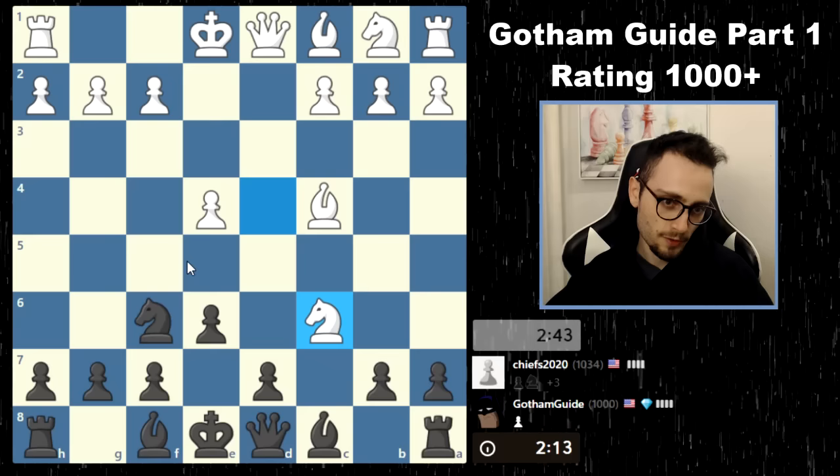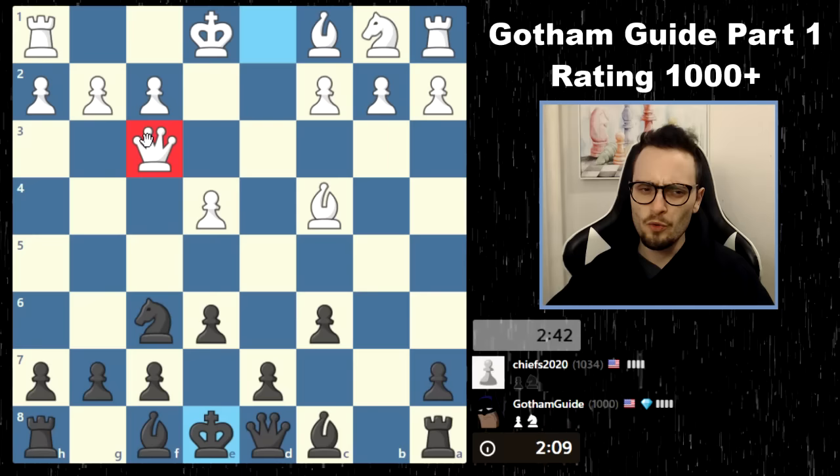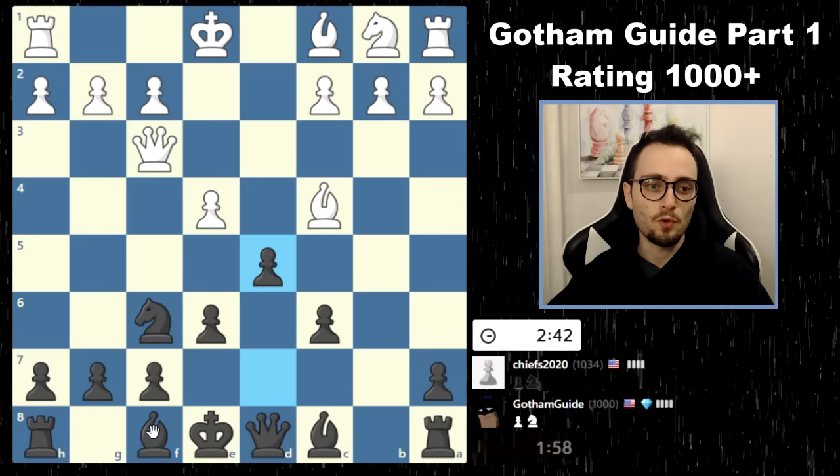He takes on c6. I'm going to take like this. If I take with this pawn, the queen comes in and takes. Queen f3 is a weird move. When in doubt, you can either keep developing or immediately attack the center. Personally, right now, I like this move a little bit more. If I just stay passive, that's probably also fine.